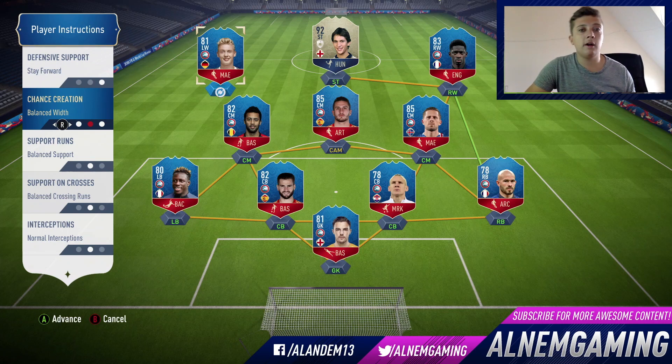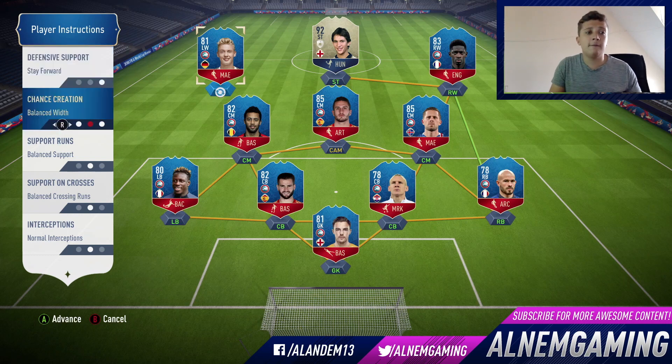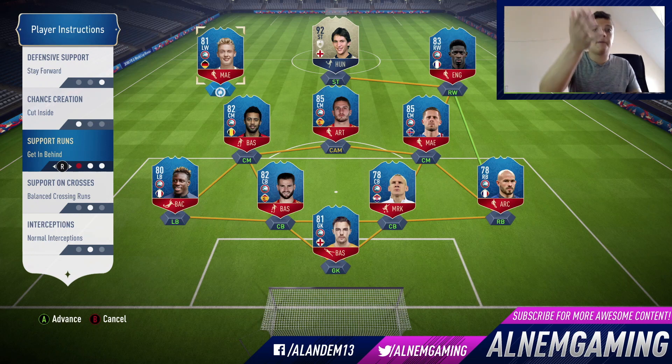I'm an attacking player. If you're a bit more defensive and you're winning one-nil or two-nil in the last 60 or 70 minutes, you could have them come back on defense. But at the start of the game, I'd always keep them on stay forward, cut inside, and get in behind. Don't have them stay wide in a 4-3-3 formation — that's very important. You want them to cut in off the wing and maybe finesse it into the top corner, and make runs in behind the defense to get through one-on-one.